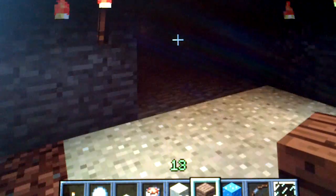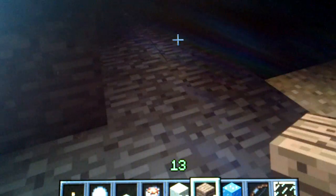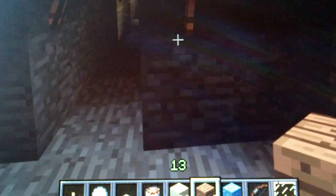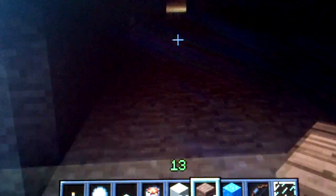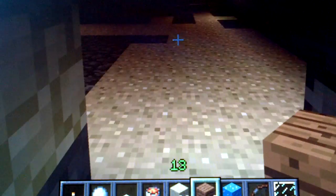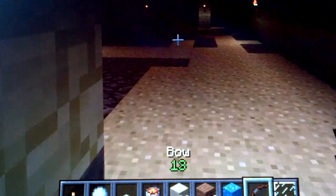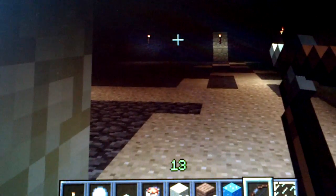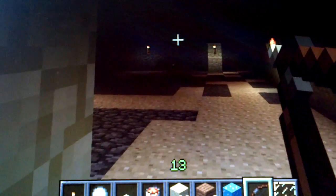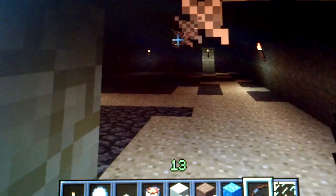This is the front room and this is where you first go in. I sometimes come here and spawn loads of animals to practice my accuracy with my bow and axe. This is on creative mode by the way, so I could have used any blocks I liked.